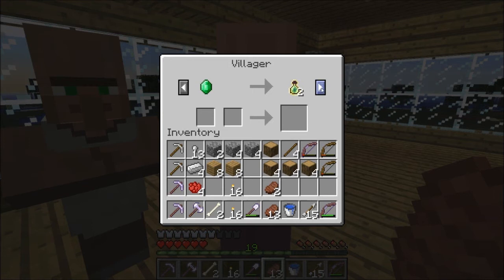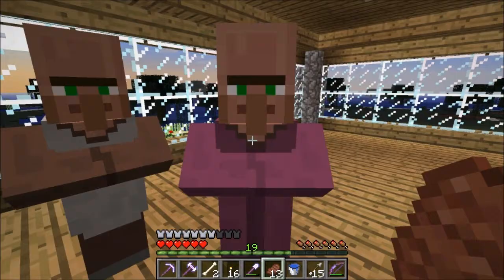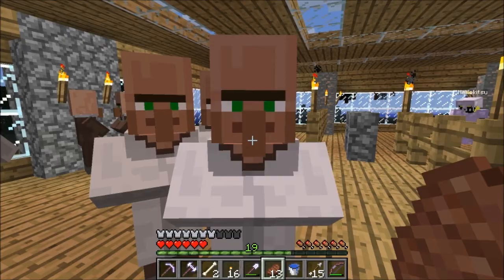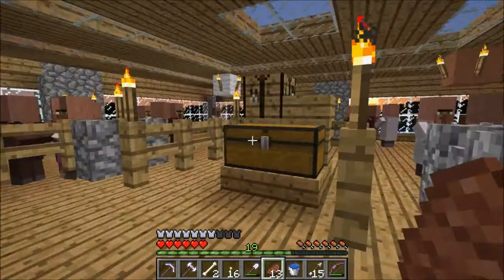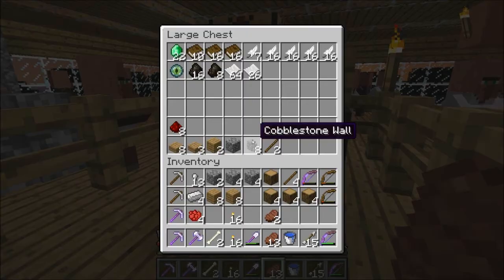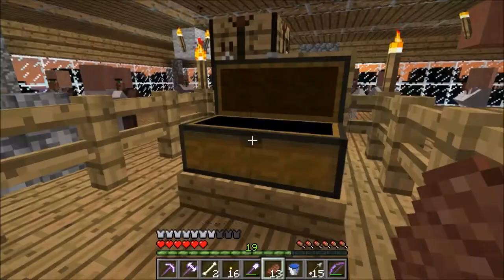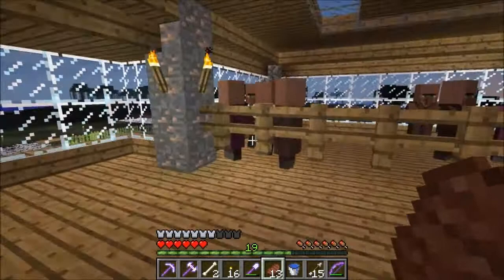This guy does emeralds and eyes of ender as well, so he's really good. We've got librarians who do books and paper for emeralds, so we can get emeralds through these guys as well as spend them. This is our chest for trading — we've got 22 emeralds and a bunch of books, coal, and things like that that we're trying to trade with. We spruced this up a little bit.